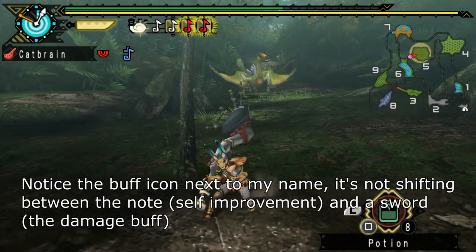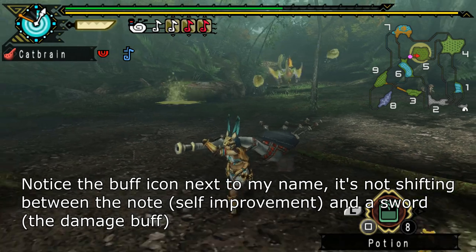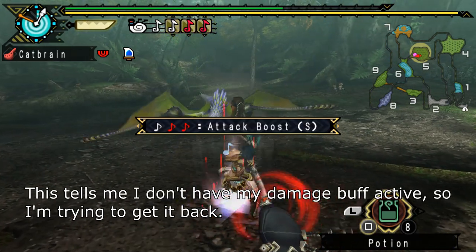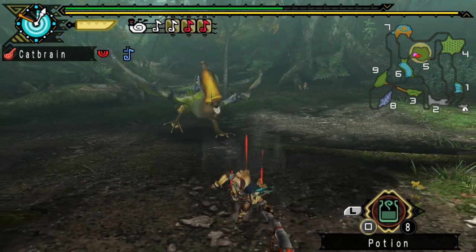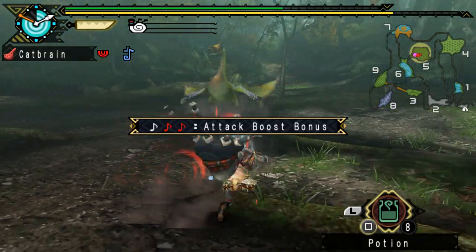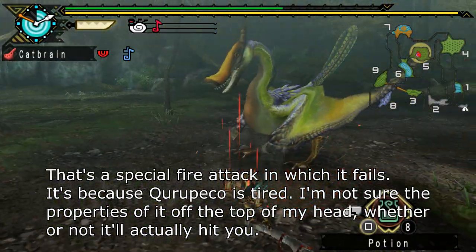Notice the buff icon next to my name — it's not showing the note, the self-improvement icon, and a sword (the damage buff). This tells me that I don't have my damage buff active, so I'm trying to get it back. That's a special fire attack in which it fails, because Kuropeko is tired.